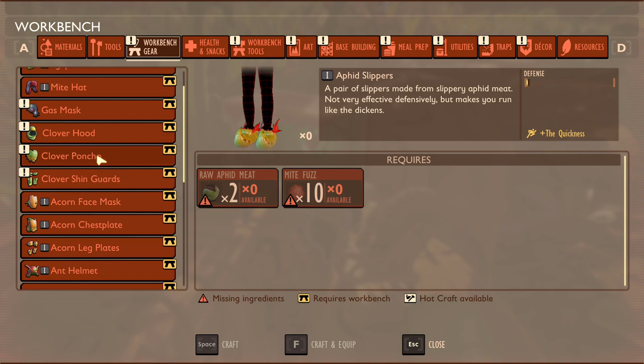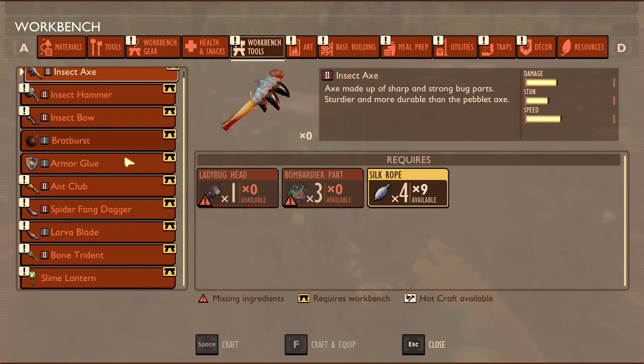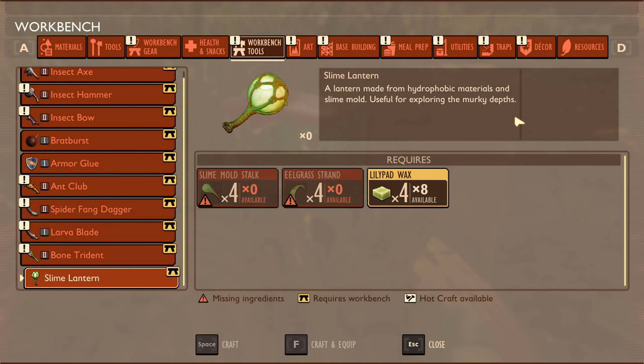Right, there's one of them - damage, stun and speed. Workbench gear - anything new on here? Okay, fin flops! Water boatman fin - fin flops, hydronic materials. The internal flippers significantly improve swimming. That's cool, I like that, very nice. We've also got the brat burst as well - I don't know if that's new or not. Useful for exploring murky depths - so we need slime mold, eelgrass, and lily pad wax.